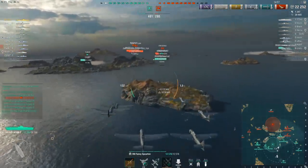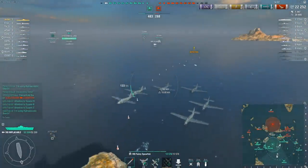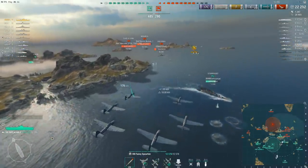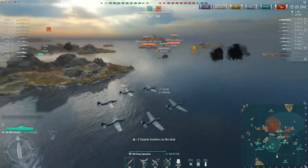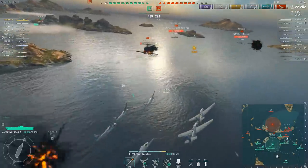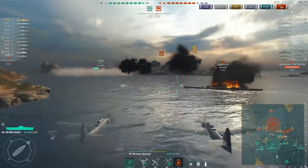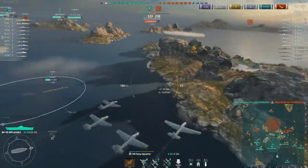Jester was going to try for additional damage on the Gneisenau but takes a risk going for the Duke of York instead, and it doesn't pay off. We only lost two aircraft there — but again, this is exactly why he effectively saves two aircraft every time he takes off, because if he'd done that with four aircraft remaining he would have lost all four. Of course, he might not have lost any if he'd gone for the Gneisenau, and he almost certainly would have been able to get some bombs off and do more damage. But he saw an opportunity to set fires on a different target, and it didn't work.